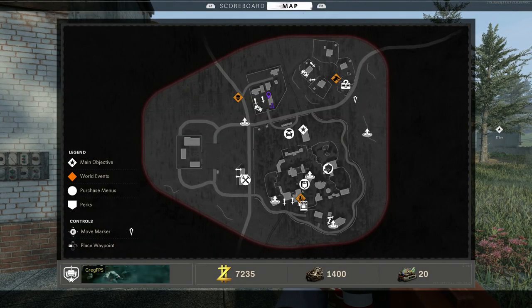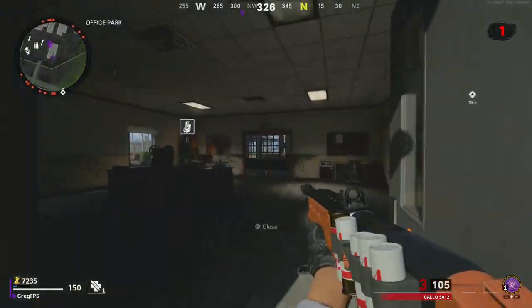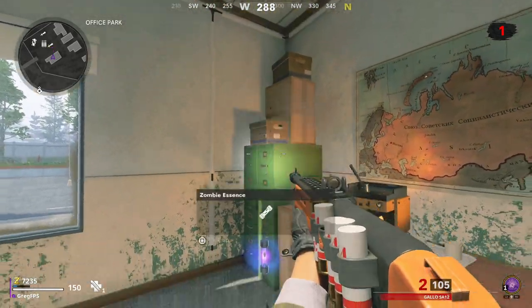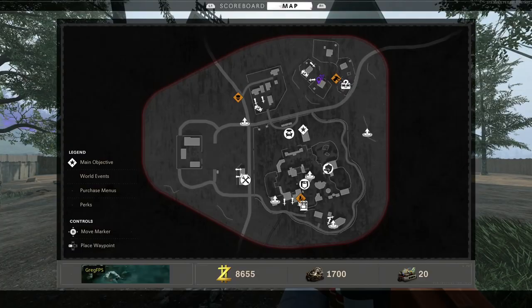The next monkey is going to be over here in the office park area — as you can see on the map, it's right there. This one is sitting on top of a shelf in the corner, so you can go up and grab it. This is also where you get the film reel if you decide to do the first outbreak Easter egg.